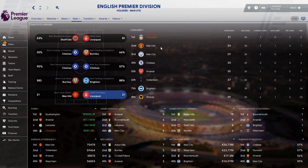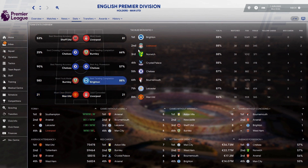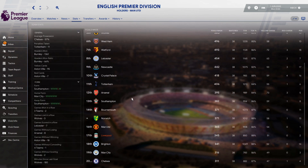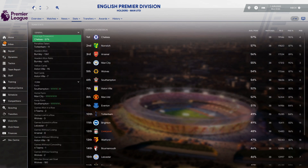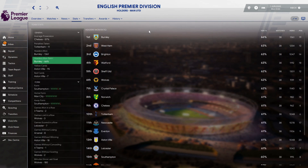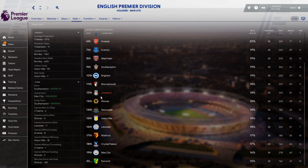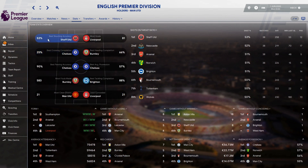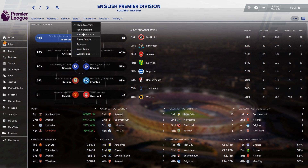We conceded 21 goals — 3 less than United. We didn't keep the most clean sheets; we had 20, which is still okay. Tackling completion is 88%, so joint first. We have the 17th most fouls, which is pretty good. Average possession is 48%, not too shabby. Passing accuracy is 86%. Headers won only 59%, so that's not too good. Crossing completion ratio is 18%, and shooting accuracy is also 48% — that's a shame, but still pretty good overall.